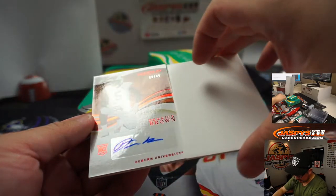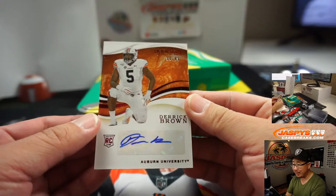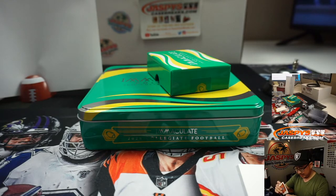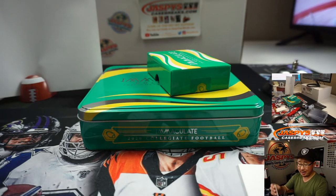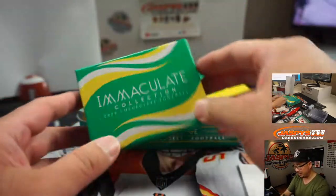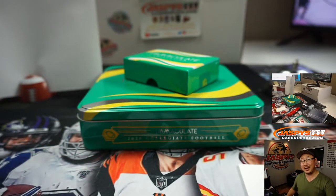And the last one is Auburn's Derek Brown, nine out of 49 — another one for Danny. And there you go, ladies and gentlemen, great one-box break, random number block break number three, 2020 Panini Immaculate Collegiate Football. Thanks to everyone for getting into the action, really appreciate it. There'll be another one in the store. Thanks for watching, thanks for breaking with us, and we'll see you next time. Bye-bye.